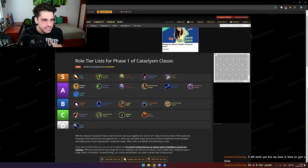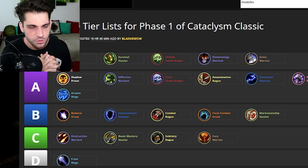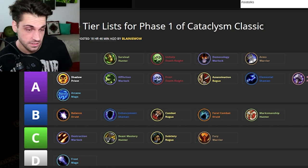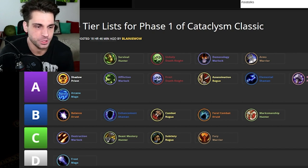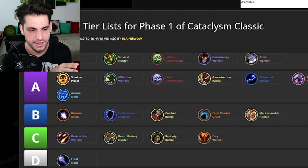So let's cover that list. Fire mage — S tier. This is one of my characters. Demonology warlock — S tier. I'm playing affliction, not demonology. Survival hunter, unholy death knight — which is my main by the way — and arms warrior in S tier. After that in A tier: shadow priest, affliction warlock, frost death knight, assassination rogue, elemental shaman, retribution paladin, arcane mage. I'm thinking about my second mage to be arcane, and my warlock is affliction, so all my characters are in S and A tier.